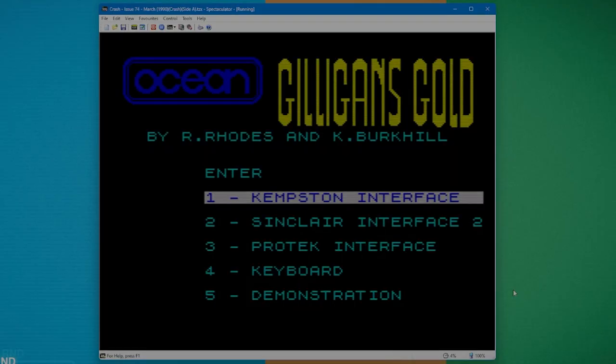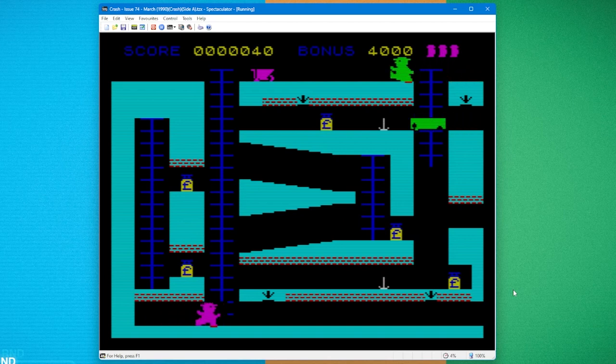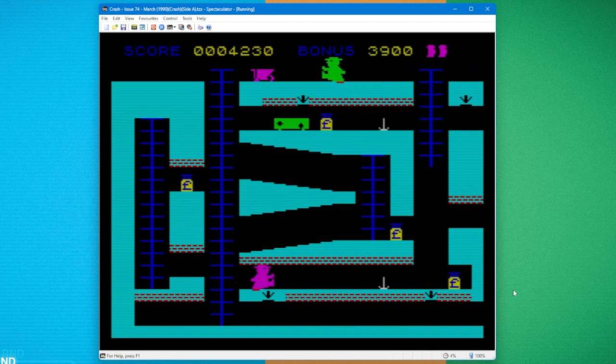First up: Gilligan's Gold. Selecting Kempston interface so I can use my arrow keys and press Tab to fire — that picks up whatever I'm standing over. So I'm picking up gold from the mine and dropping it into the mine cart. It looks like a single screen game but if I move all the way to the right, it scrolls! Both ways before you cross the road.